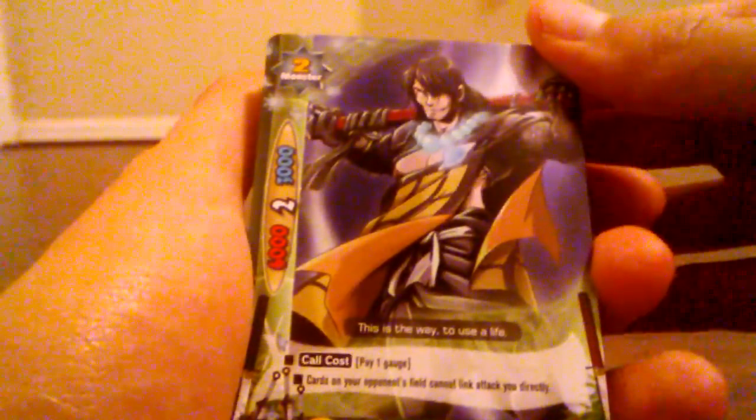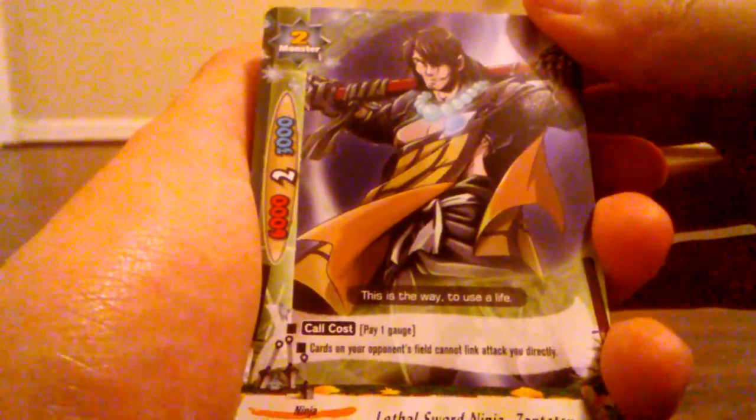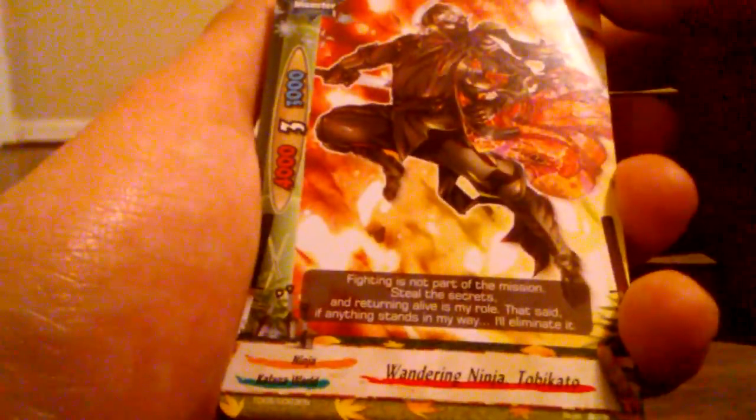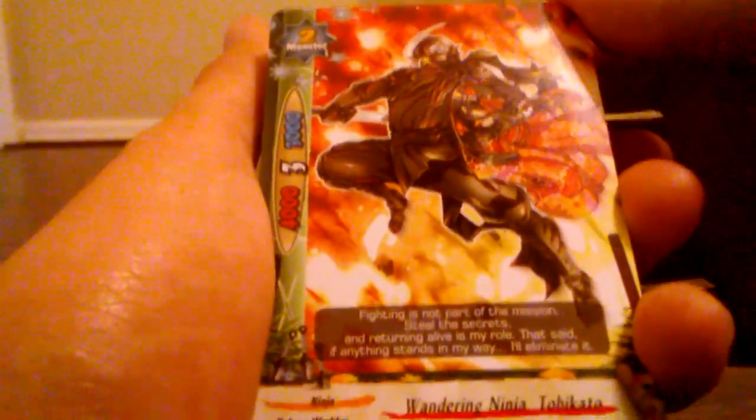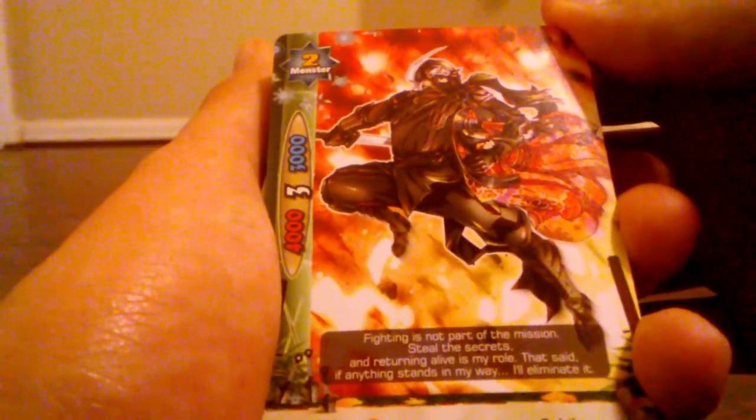There's another one of those Momo Shitanba cards — you get one, two, three extra non-holos. And then you get a Lethal Sword Ninja Zantetsu, size 2 — there's the rest of the stuff on him, so that's two of those. Then there's Wandering Ninja Tobikato — no abilities, but it does have some flavor text. You get four of those.